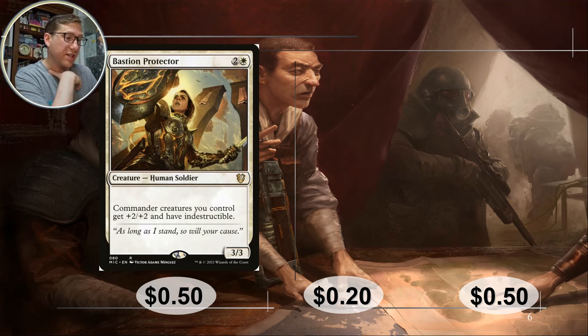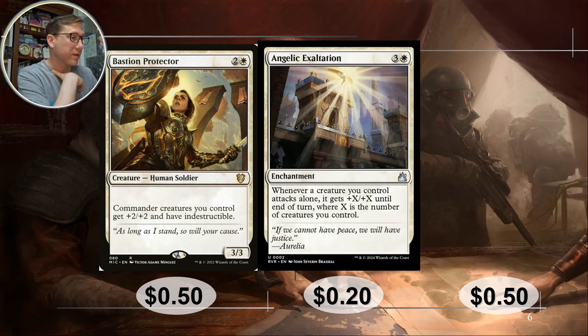That's a really amazing card for 50 cents. Angelic Exaltation — if he's attacking alone he gets plus X plus X, where X equals the number of creatures you control, which should be at least two, hopefully much more. This makes a token strategy very effective. You want someone with higher damage, but if they're adding to the power of a single attacking creature it becomes quite good.